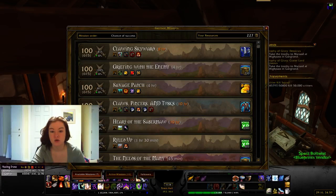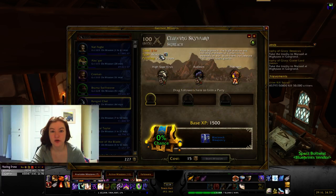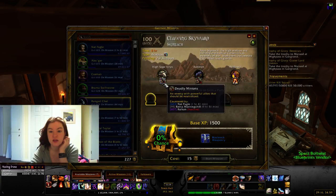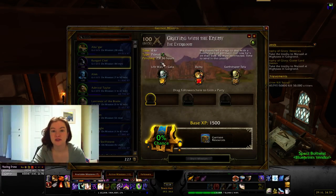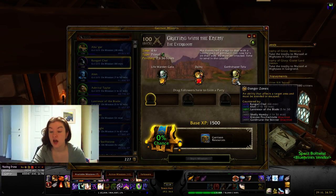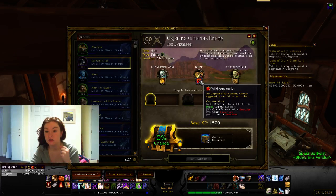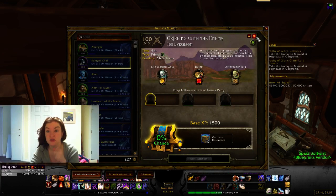Let's talk about gear. Followers have item levels, and for some quests — like 'Clawing Skyward' here — they need to have an item level of 615 in order for it to work. I don't have anyone right now to do this mission, so it's just going to be sitting there for a while. This one is also 615. I have one person for this one; this one in 44 minutes, an hour and 21 minutes — this one will actually be possible. So that's exciting.